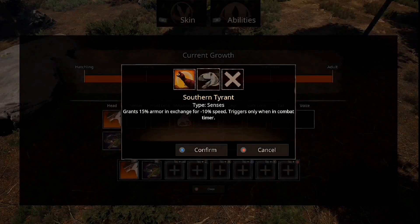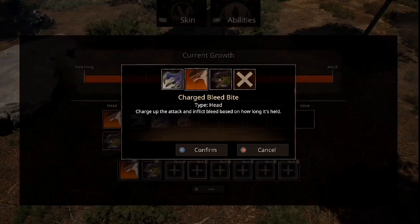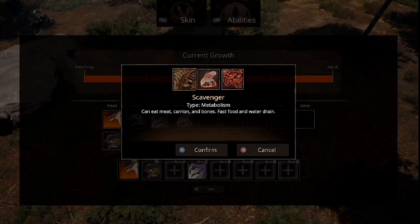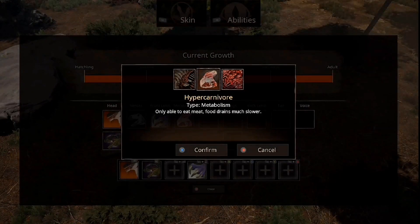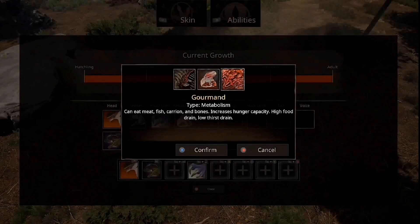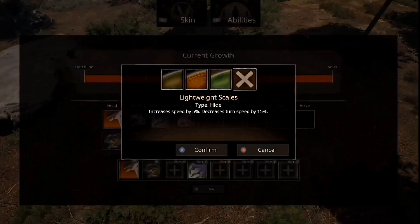Lone Hunter — gain 10% increased attack damage when not in a group. Claw Attack — we've got a claw, let's equip that. Metabolism: we've got Scavenger, can eat meat, carrion and bones, fast food and water drain. Hypercarnivore, only able to eat meat, food drains much slower. And Gourmand — can eat meat, fish, carrion and bones, increased hunger capacity, high food drain, low thirst drain. So this is useful if you're in a high population area but there's no water.